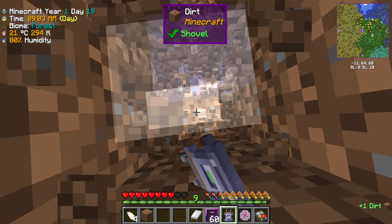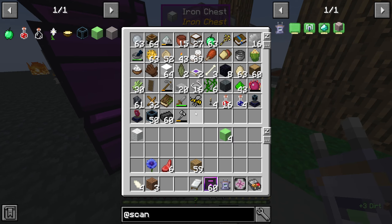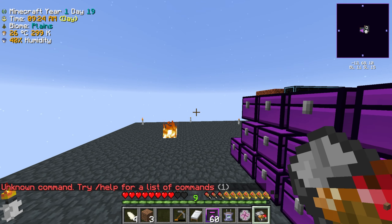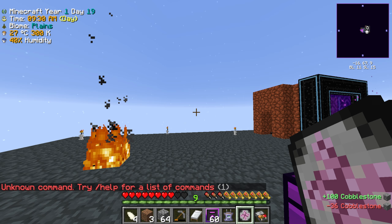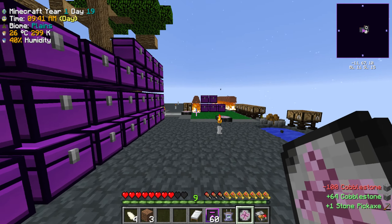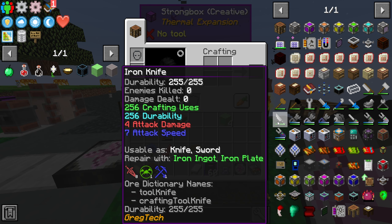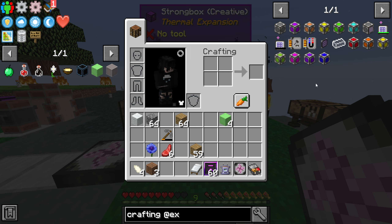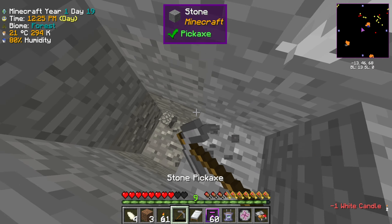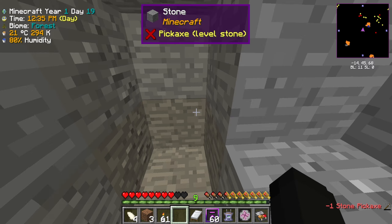I didn't bring a pickaxe, of course I didn't. I wonder if I can repair this pickaxe — let me try taking cobblestone and putting it in here. I guess not. I'm not seeing a crafting table on a stick in this pack, which is kind of disappointing. This ore patch is indeed tin — we just found tin! My pickaxe is of course broken again.